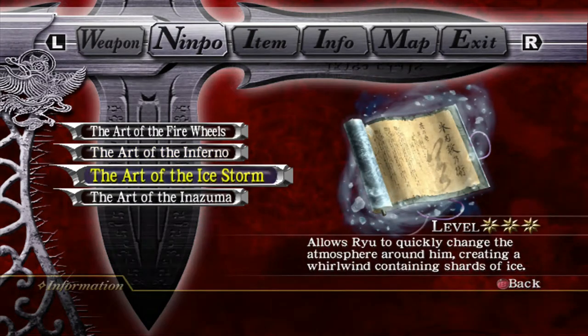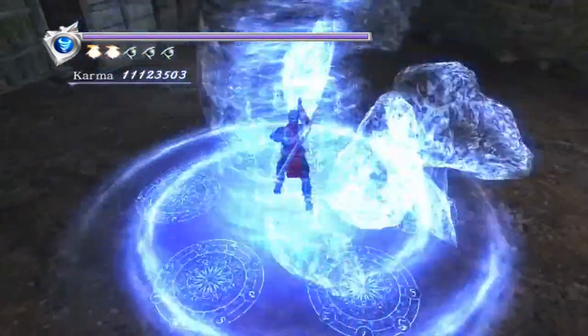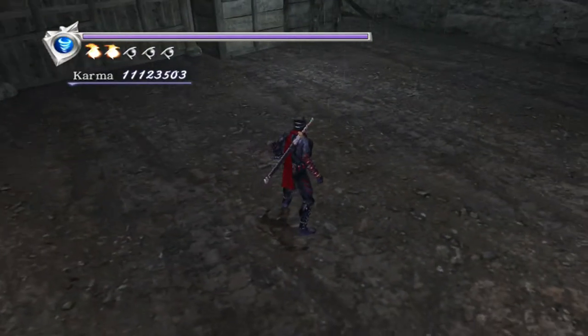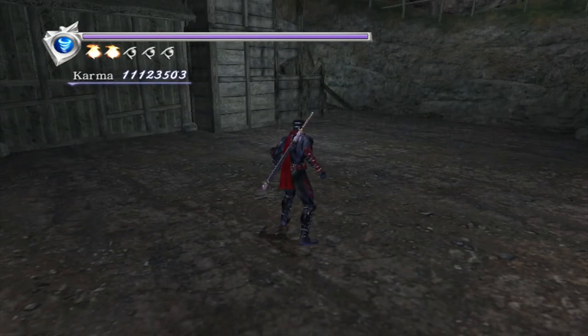Ice Storm is probably the least useful of all the Nimpos. It's really not that great, and it's really only ever good at level 3. As you can see by the rings on the floor, its area of effect is massive, but unfortunately it doesn't really suck enemies in. It's really good if you're in a bind and just need something to get you out. It does really good damage to enemies that don't get knocked out of it — enemies like ninjas, fiends, and samurai will get spun up like a tornado and tossed out, whereas enemies that can't be juggled — like ogres or crab fiends — will just get stunlocked in it and take hit after hit.